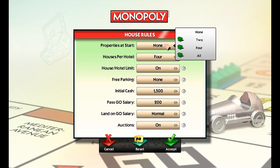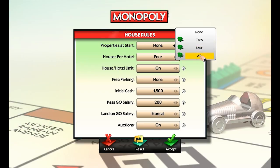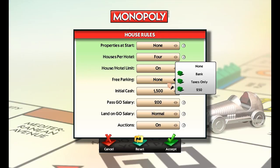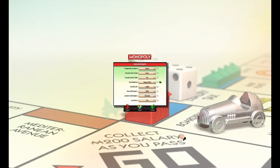House rules: properties at the start — why would anyone play that variant? All properties at the start, what the hell. Houses with a hotel — always four. House hotel limits. Free parking is always the bank, or taxes only. Best for free parking — it's a luck-based game, you might as well throw another element of luck into it, it's hardly going to imbalance things. Starting cash, pass go salary, land on go salary, auctions on or off. Auctions were always the most fun, and I can never get my family to actually play with auctions. All in all, the house rules are not exactly as extensive as I'd hoped.